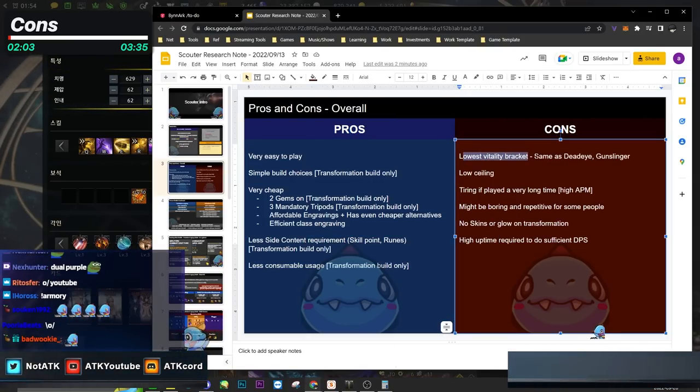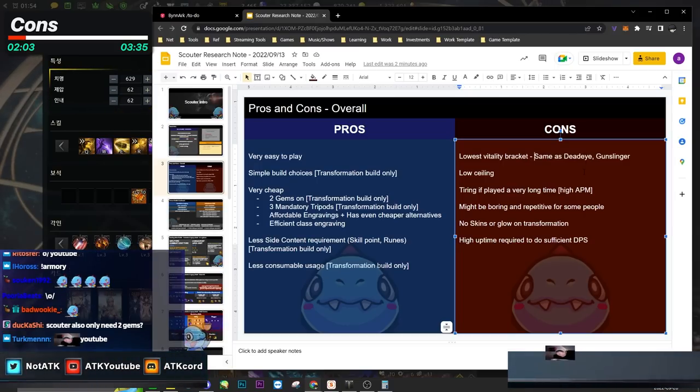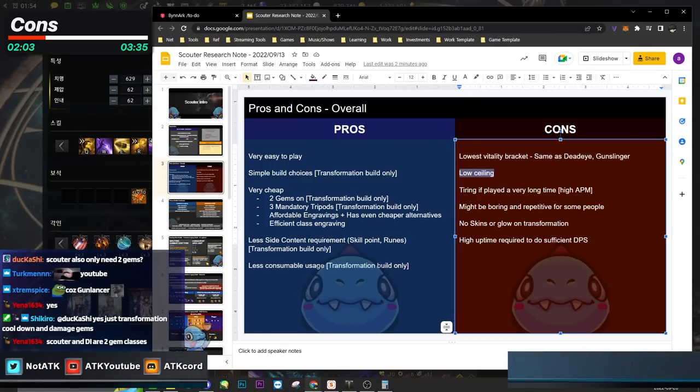On the con side, Scouter has the lowest vitality bracket. When Scouters transform back to human mode, they tend to die a lot because their vitality bracket is the same as the Deadeye Gunslinger. Transformation classes also have the lowest ceiling — they're not supposed to do more damage than classes that run 11 gems. Everyone would be playing Scouters if that were the case.